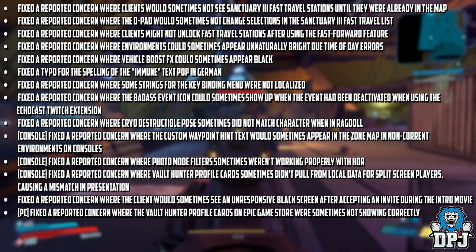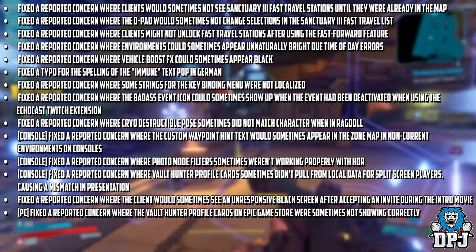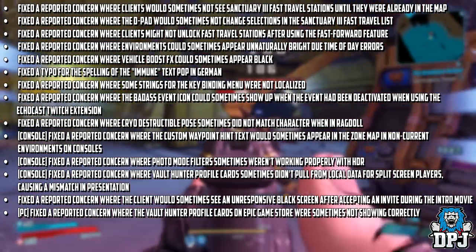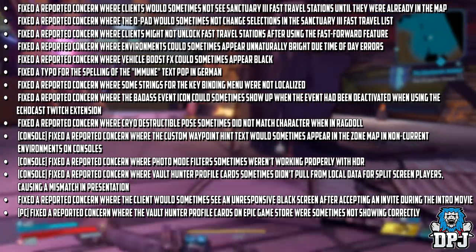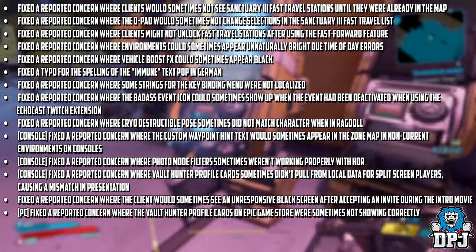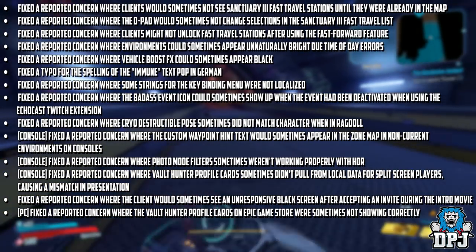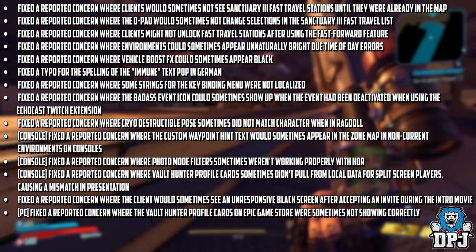Fixed a concern where cryo destructible poses sometimes did not match character when in ragdoll. Console only: fixed a concern where the custom waypoint hint text would sometimes appear in the zone map in non-current environments. Console only: fixed a concern where photo mode filters sometimes weren't working properly with HDR. Console only: fixed a concern where Vault Hunter profile cards sometimes didn't pull from local data for split screen players, causing a mismatch in presentation. Fixed a concern where the client would sometimes see an unresponsive black screen after accepting an invite during the intro movie. PC only: fixed a concern where the Vault Hunter profile cards on Epic Games Store were sometimes not showing properly.